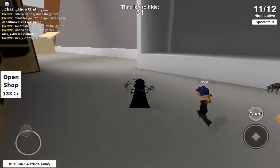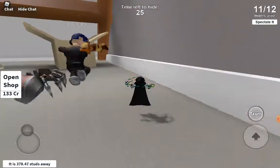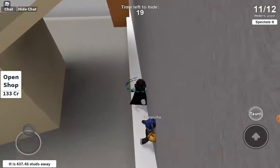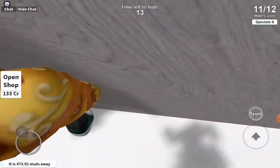Me and this guy are going to be doing a bug. We're gonna be going here — we have to go there because it's possible. We just have to go up here. This guy's following, he wants to do it too. Go here, and then do first person — this will only work in first person.